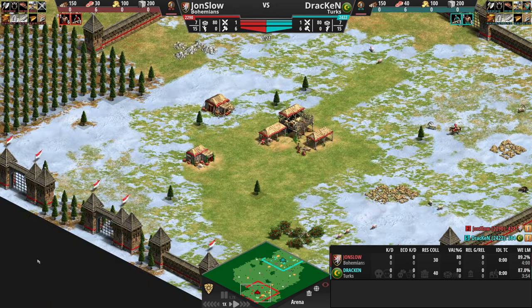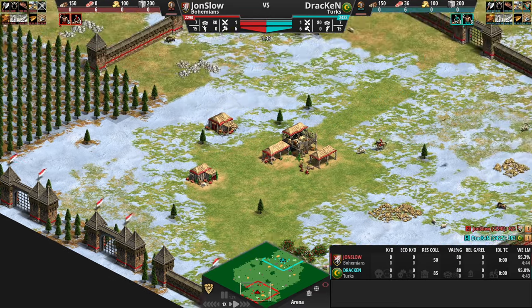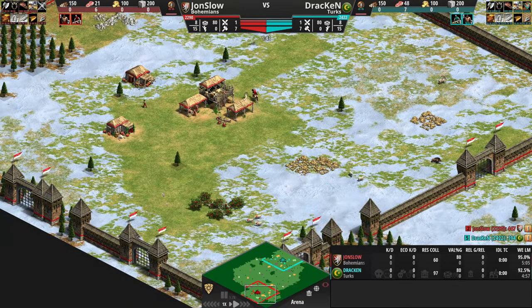John Slow's map generation — three gates here in the back, a little bit wonky. And that's Arena for you, considering how sometimes Arena generations can be. This is by far not the worst I've seen.